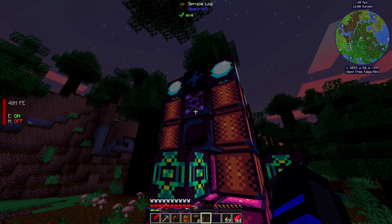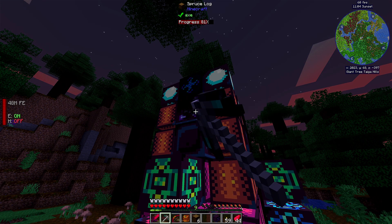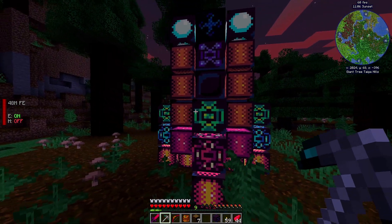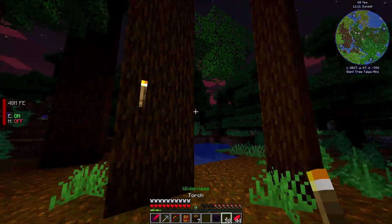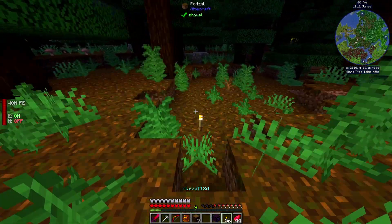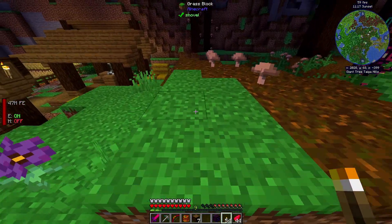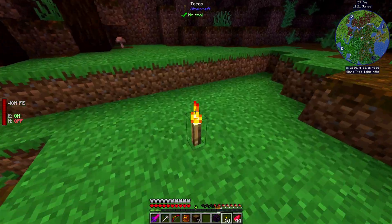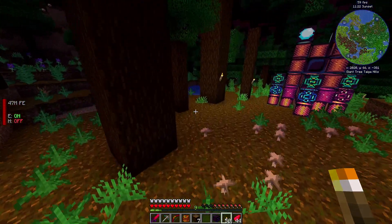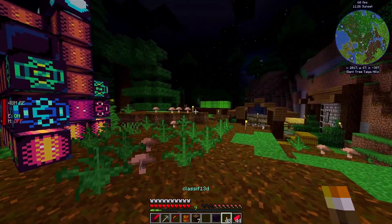Let's put some lights up. My torch is actually the master torch — it's supposed to keep mobs from spawning in this area, but it doesn't really work all the time. I haven't slept in a while so we may get attacked.